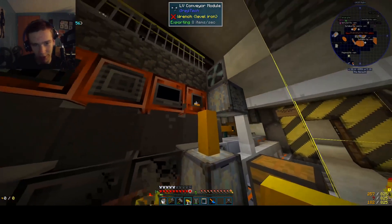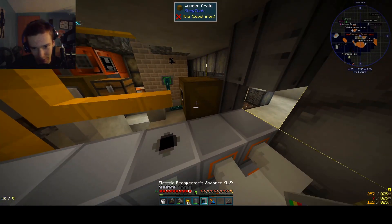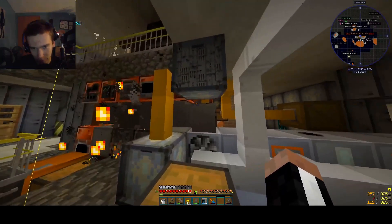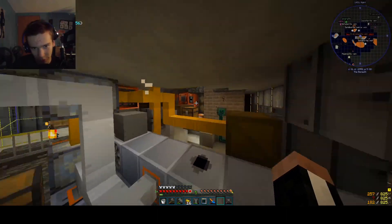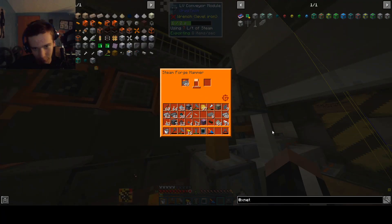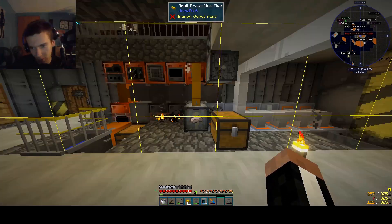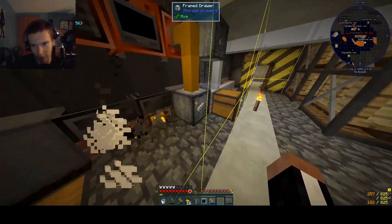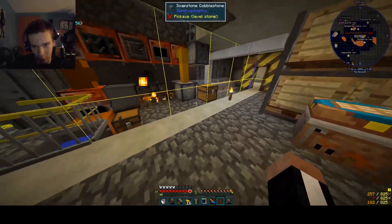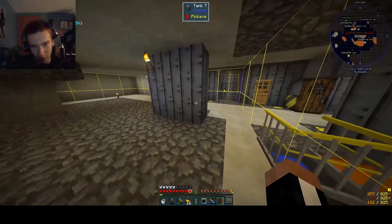Anyway, that's set to automatically outputting into this box here. Which now all we have to do is connect this — like that. And we should see that items are... yes! Pig iron is going into there, and here is our ashes. Nice. From here we could actually use another output, a conveyor belt, to extract and then pipe over to another blast furnace if we wanted to set up steel automation. Wrought iron is good enough for me — I don't need to do steel yet.